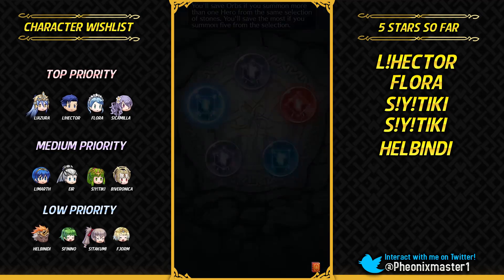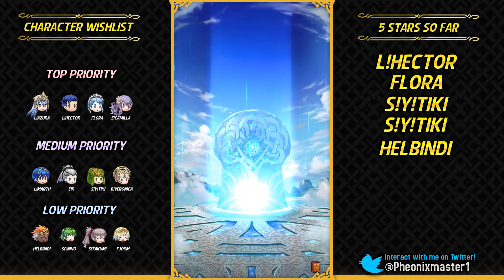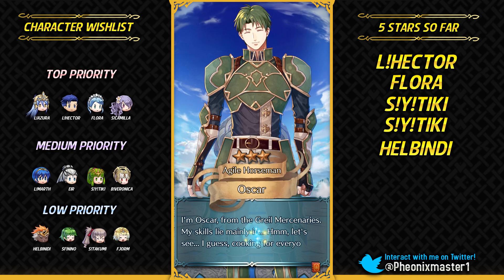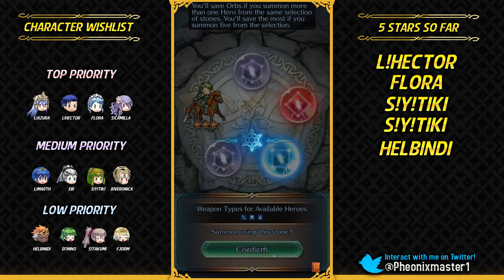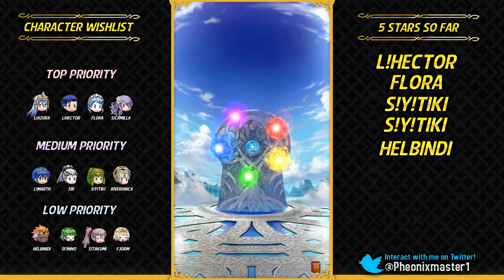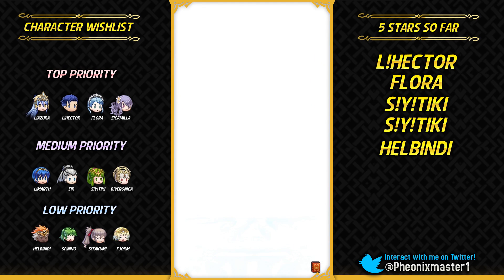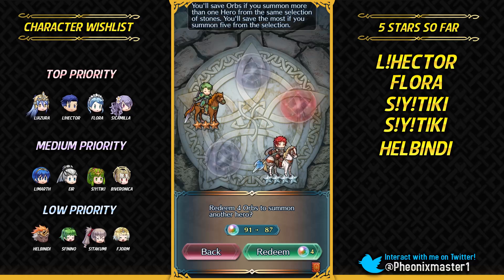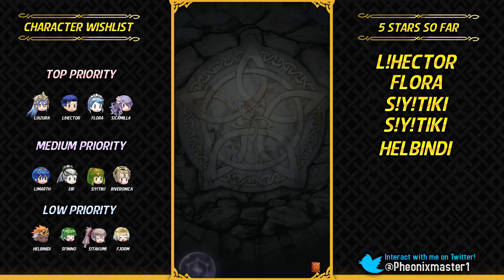Come on Azura, please show up. If I get another Camilla that would be really fantastic — I'd really like to run her as a Bladetome unit on my Flier Emblem team and give that extra wave skill to my Valentine Lyn. Any kind of five-star unit from the blue focus except Fjorm would be appreciated. Sully again — getting the Christmas Cavaliers after Christmas. I'm trying to focus on Azura now.